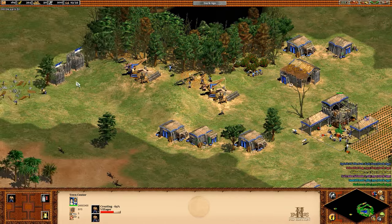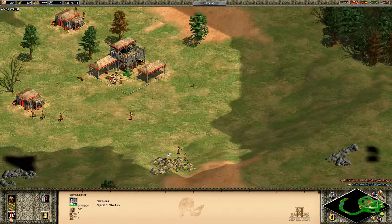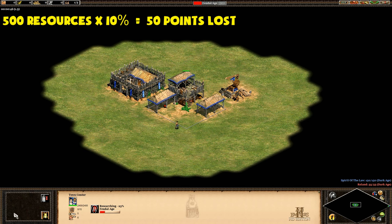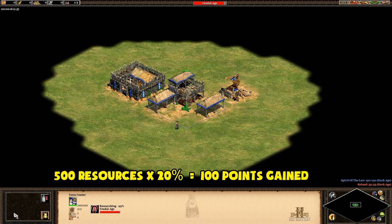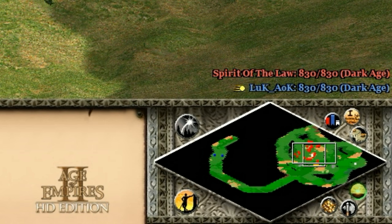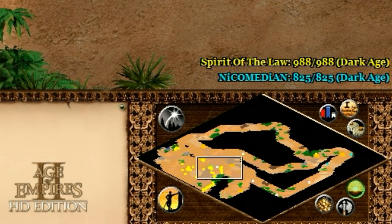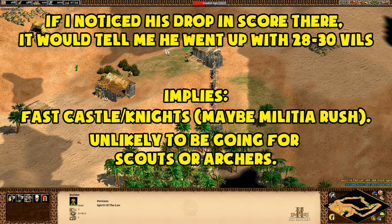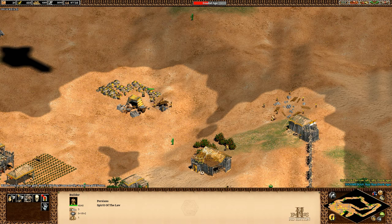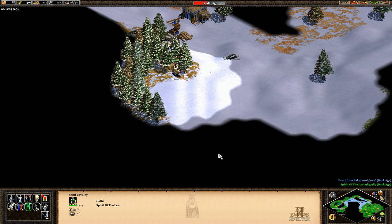You don't get any points for something you're researching before it's done, but you have spent the resources, so those don't count toward your score anymore. The best example is the feudal upgrade: at 500 food, your score drops 50 points when you start researching it, because your stockpile has lost 500 resources which counted 10% toward your economy score. Once you reach feudal age though, 20% of those resources go toward the new technology score, which suddenly adds 100 points — giving you 50 more overall. In a real game, if you notice your opponent's score drop by about 50 points and you've been continually making villagers, you can check your current population to get a rough sense of how many villagers your opponent went up on.